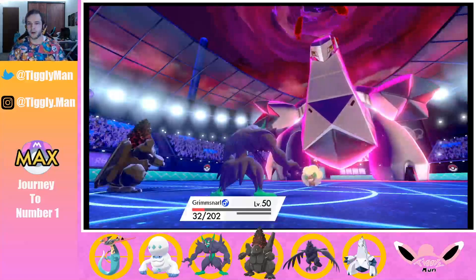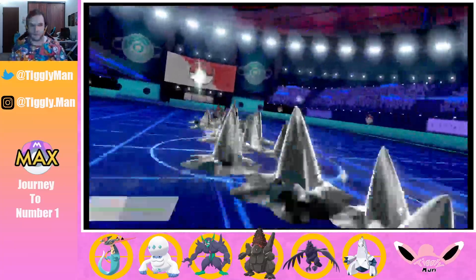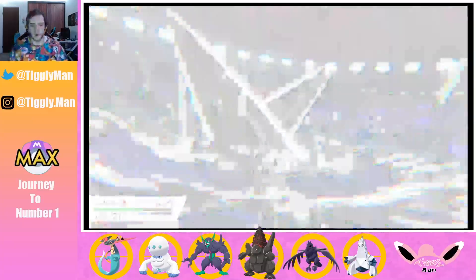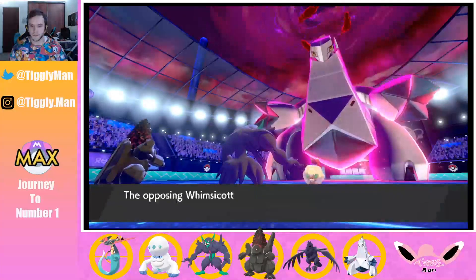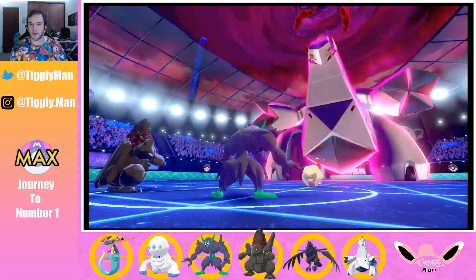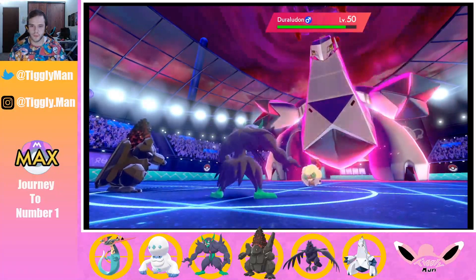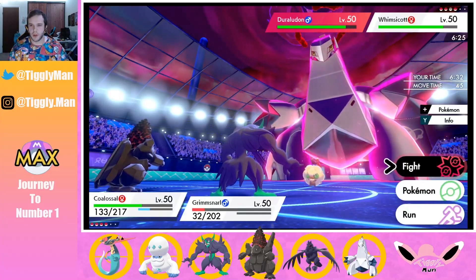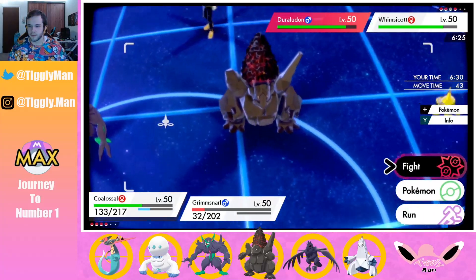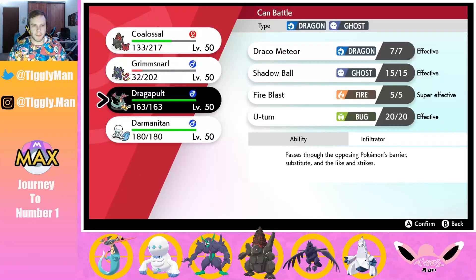He went for it — I hope I survive... I did! I was Focus Sashed anyway. Duraludon is a beast — that's some crazy damage, but we'll be able to eat another one with the special attack drop. I don't want that Tailwind going off at this point, so I'm going to Dynamax and drop a Max Flare to get rid of Whismacott.